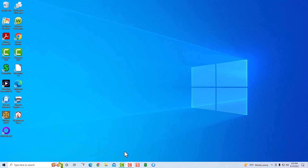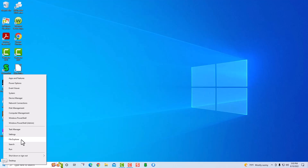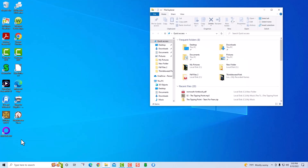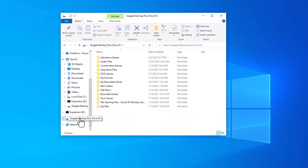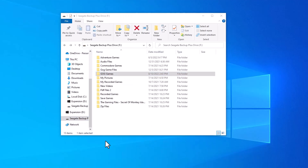The first thing you have to do is make sure that your storage drive is turned on. To do this, right-click where it says Start and go to File Explorer. Check for your storage drive — I'm using this one right here. It's reading it, it's turned on. You might want to create a folder for it; I've got one called GOG Games.